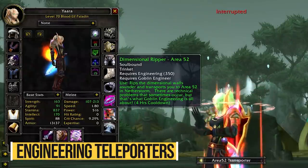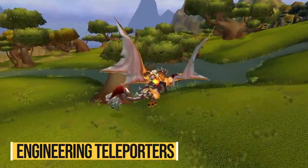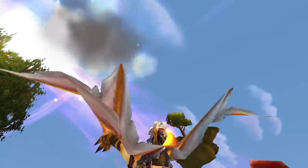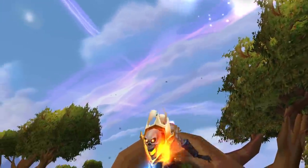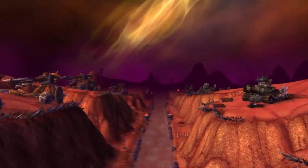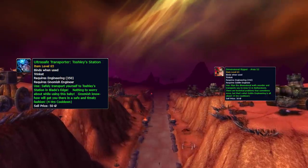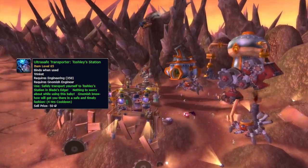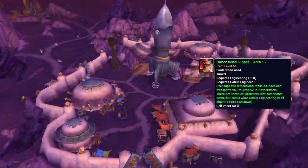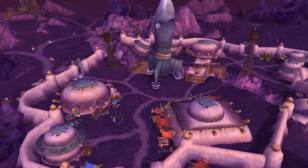Next, let's talk about the engineering trinkets. Engineering isn't very useful for a lot of classes — I mostly see protection paladins use it — but engineering is quite useful for gold making, especially with the mote extractor you can use to collect motes from clouds around the world. One of the major advantages engineering has is the teleporting trinkets. If you're a gnomish engineer you can teleport to Toshley's Station in Blade's Edge Mountain, and if you're a goblin engineer you can go to Area 52 in Netherstorm. Anyone who has wanted to go to either of those places knows how long it takes to fly from Shattrath — so those trinkets are a godsend.